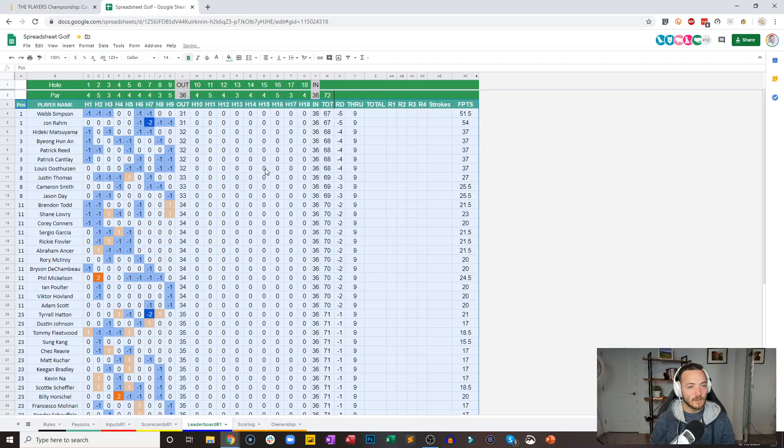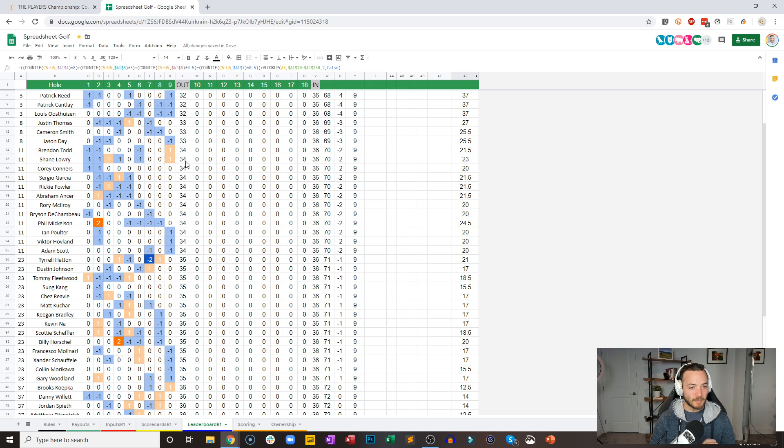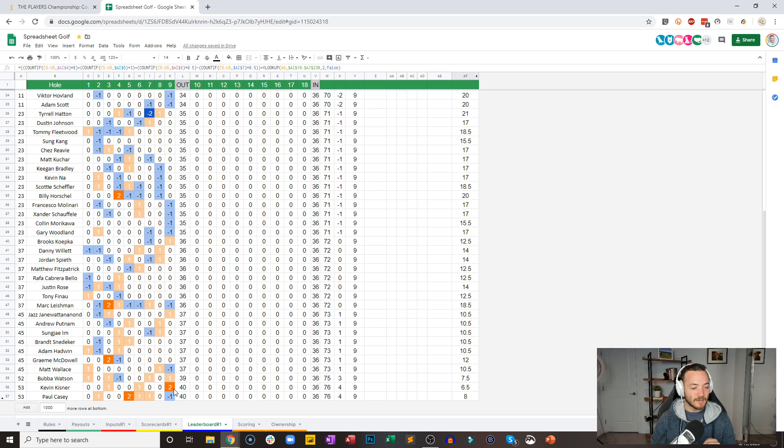John Rahm continues his absolute scorch — even through five, now five under through his last four. He ties Webb Simpson at the top. That's the scary part about John Rahm: he can get absolutely scorching at any moment, and he actually leads in DraftKings scoring because of the way he's done it. Just one shot back is a handful of golfers — Hideki, Benny Ahn, Patrick Reed, Patrick Cantlay, Louis Oosthuizen. A couple of bogeys from Todd and Lowry. Kisner makes a double on the ninth. Paul Casey does get one back. Matt Wallace gets one back.